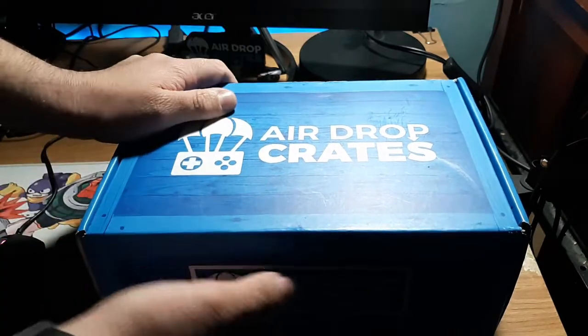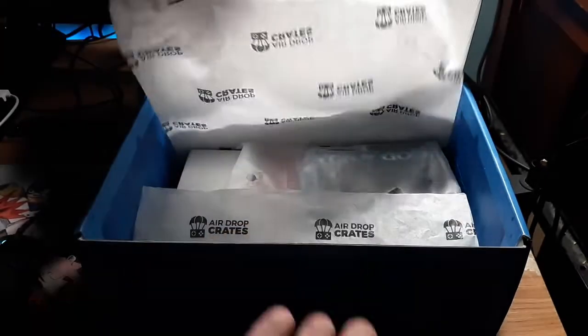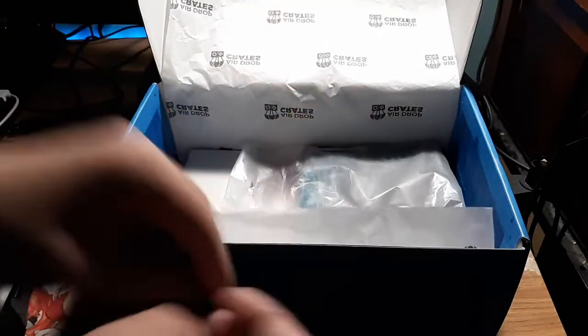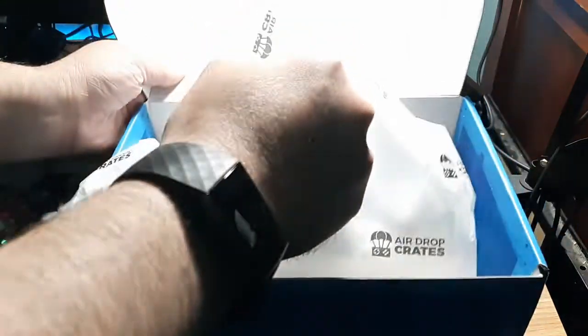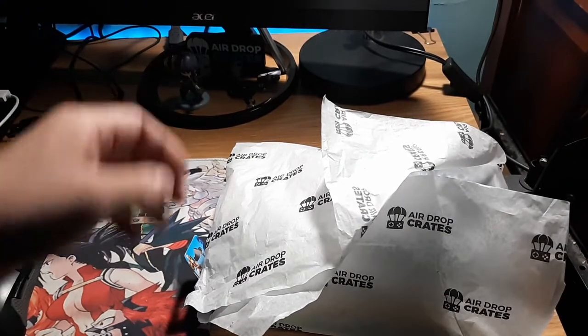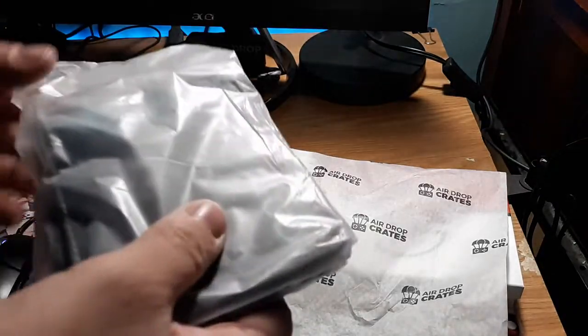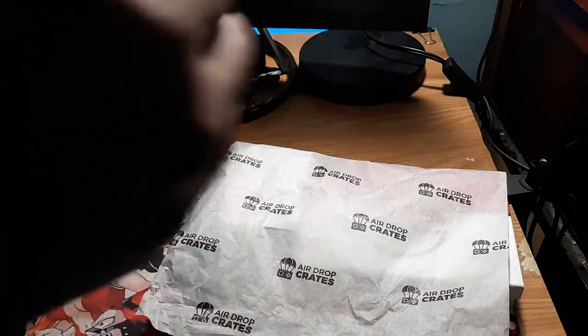Here we go, we're opening the legendary crate. I note that they didn't use a sticker this month — technically it's last month's since I'm late. What I'm going to do is take everything out and look at the stuff one at a time so I have a bit more space on the table. I saw something that looks interesting — it feels like a wallet.